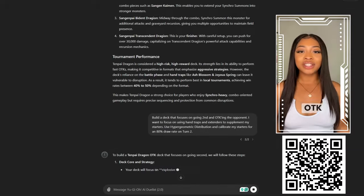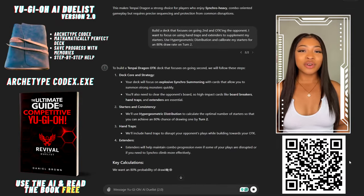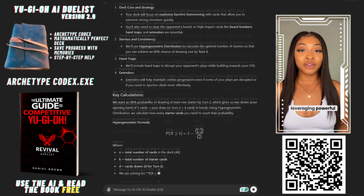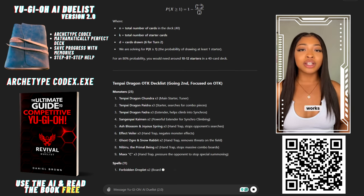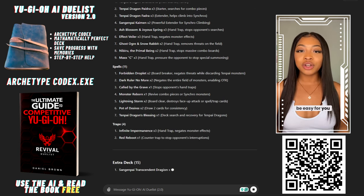This Tenpai Dragon OTK deck is a highly optimized deck designed to go second and deliver an explosive one-turn kill strategy. It revolves around leveraging powerful synchro monsters and combining aggressive card plays with strong disruption tools. Here's a breakdown of why this deck works, how you'll hit your combo pieces consistently, and why it will be easy for you to pilot.